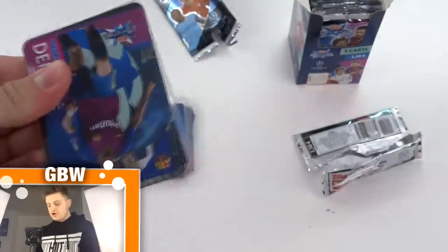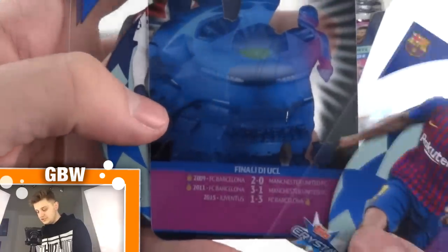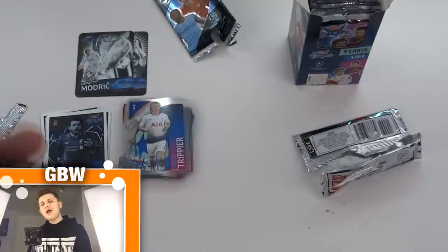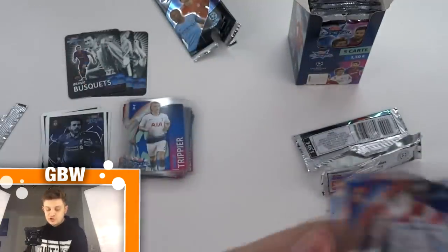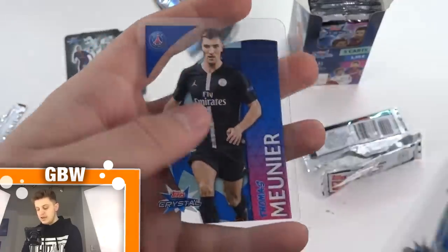We've got Ousmane Dembele and another legend — what's your guesses? It's Sergio Busquets, Legenda UCL. I thought it was going to be Messi again because he has the same finals as Lionel Messi, being at Barca as well. But it was Sergio Busquets. Apparently no profile shot on the back — poor Sergio. That's our third legend. Then we've got Mendy, Tagliafico — which is a swap unfortunately — and Mounier, also a swap. So two trades.